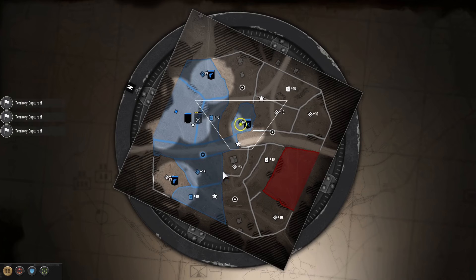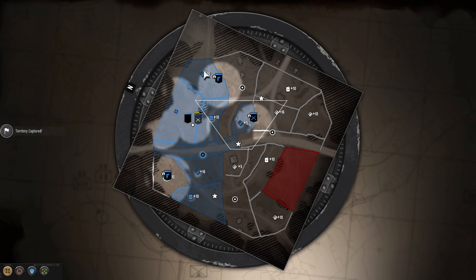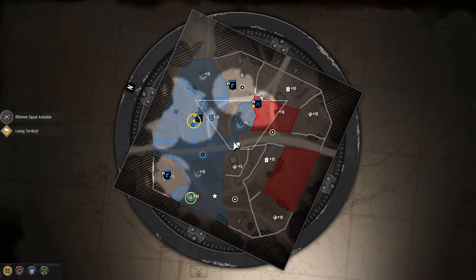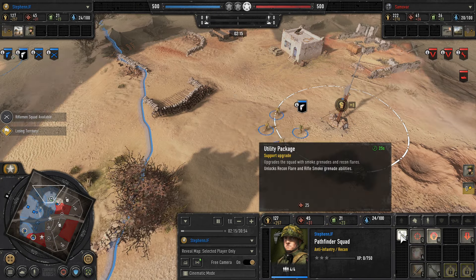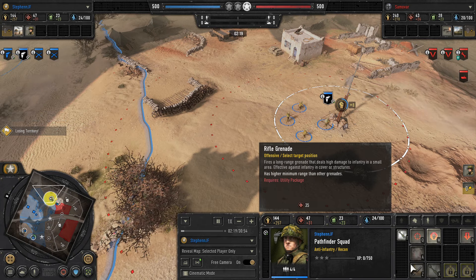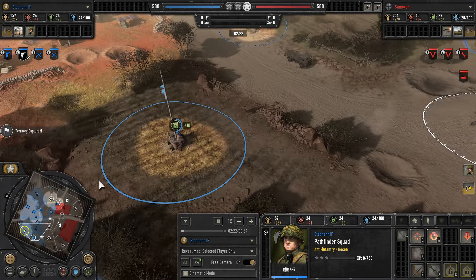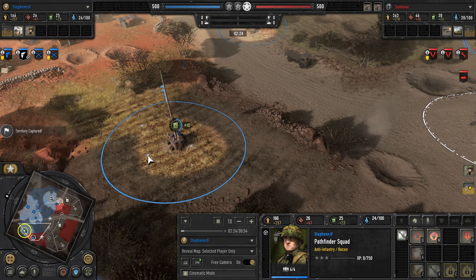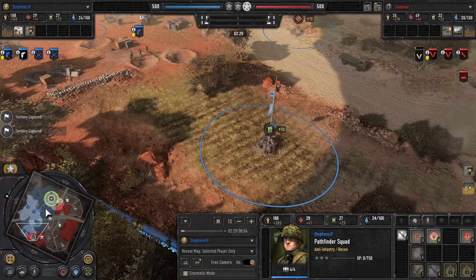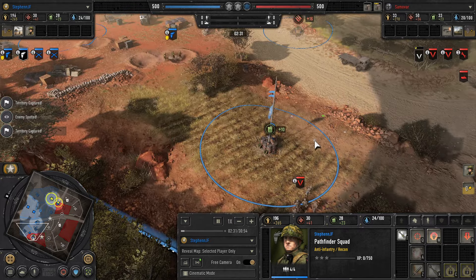I'm starting to cap up the map, controlling territory, and maximizing the amount of ammunition I capture. I've got the fuel secured in the south, and I want to get as much ammo as I can — firstly to get a utility package and shoot some rifle grenades, but also so that when my paratroopers arrive I can upgrade them with an LMG or bazooka as soon as possible.